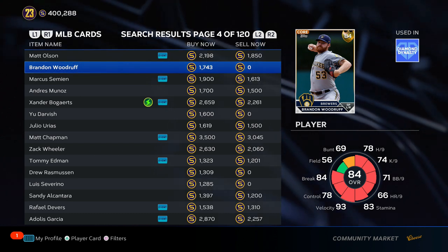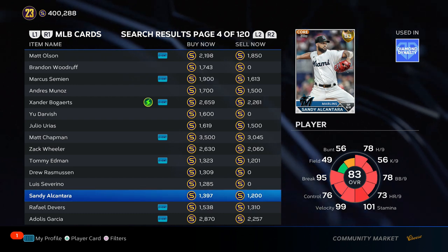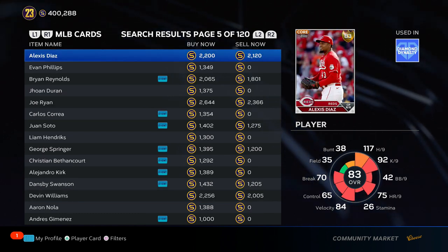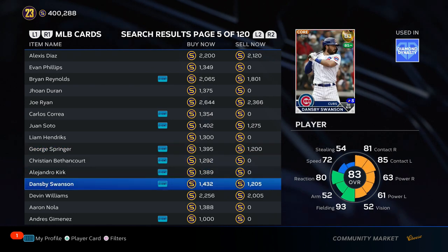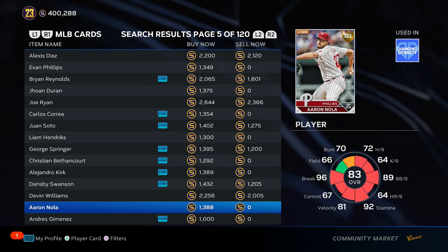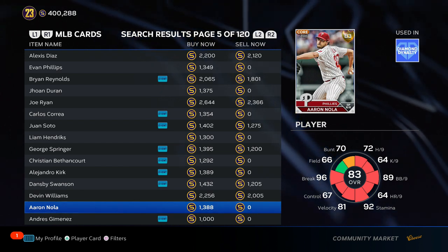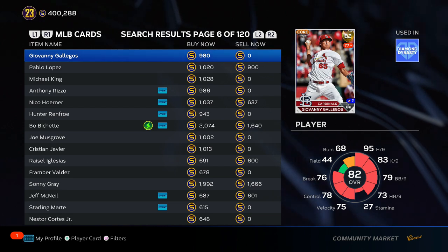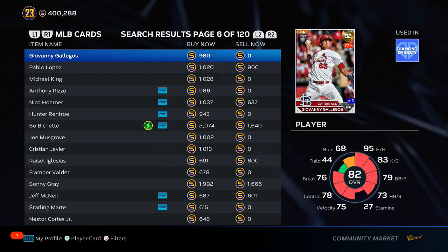The way to make stubs is to be smart about who you're putting stubs into. You want to buy people who first off aren't going to get a downgrade, because if they get downgraded you lose stubs — but that's easy to avoid if you're smart. If you've been watching the channel and bought Shane Bieber and got shafted, I don't know what to say — that was pretty funny. I sold my Shane Biebers as soon as I saw him give up nine hits to the Nationals.